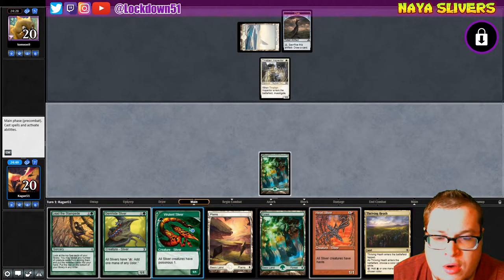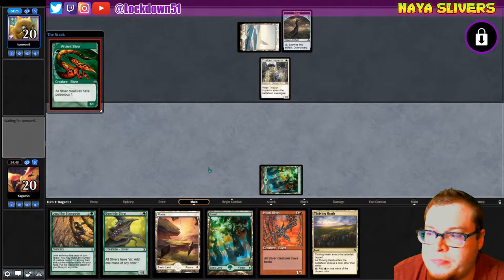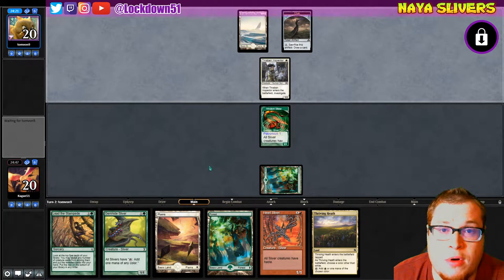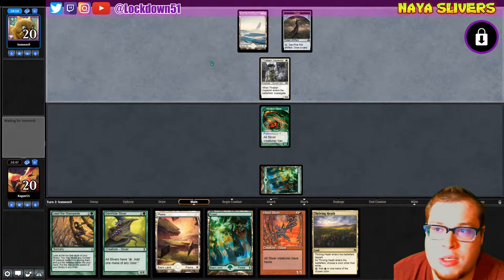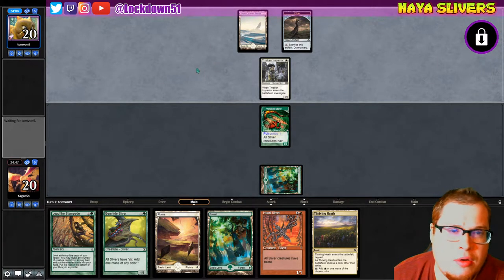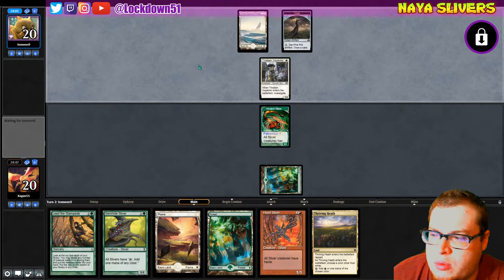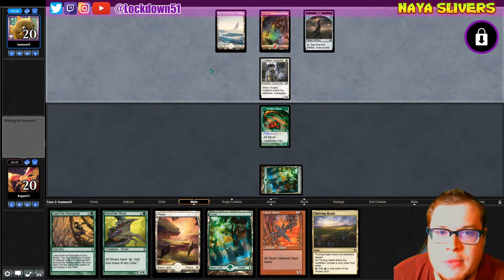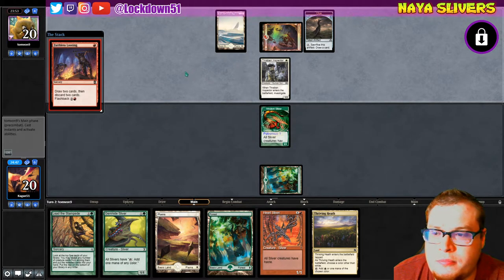Thriving Heath — we're going to go with the same plan for now. Let's see if we see red or not, or if this is the artifact version. Probably not since it's snow-covered plains and not the artifact land, so I'm expecting to see some red. We're going to double up on Boros aggro — Boros Monarch — I don't know if this is a Monarch deck. We played Boros aggro on Monday, so will this be Boros aggro or a spin on that? There it is — there's the red. Looting — yep, same exact deck.